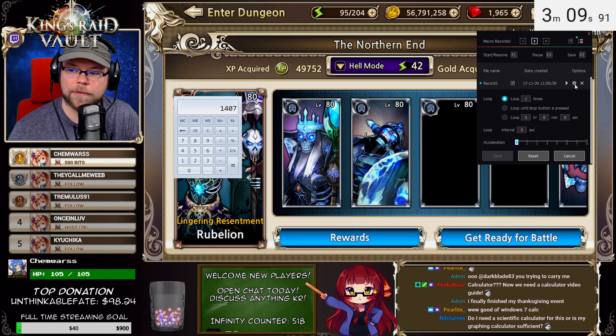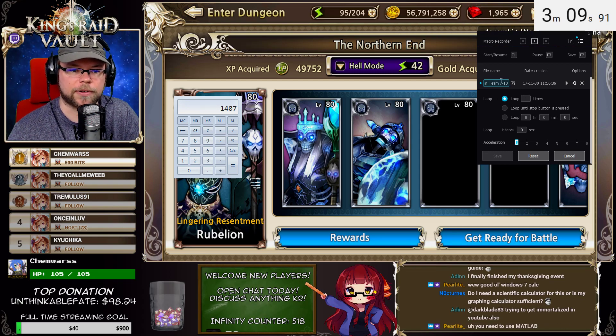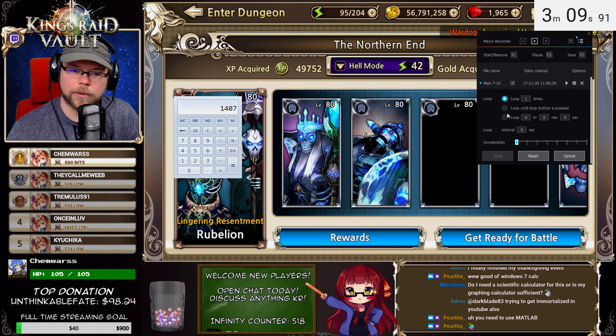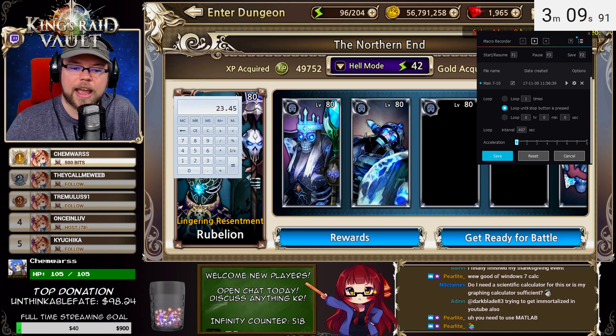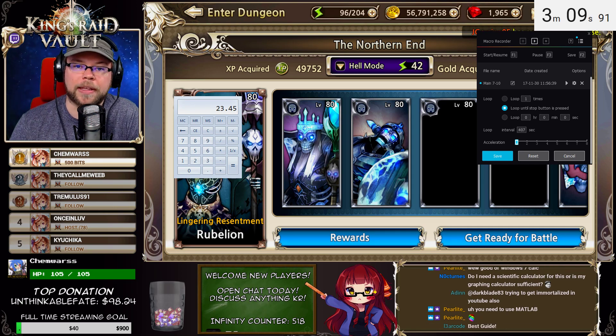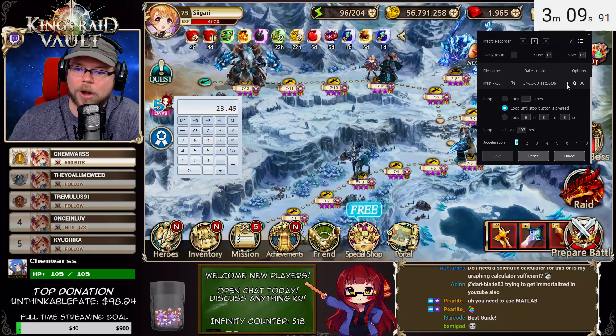In your record macro function, click the gear to open the macro options. First, rename your macro — something like 'Main Team 710' or 'Main 710' so you know what it's for. Set it to loop until the stop button is pressed, which means your macro will keep running until you tell it to stop. Under Interval, type 1407. That means the macro will run every 1407 divided by 60 — about every 23.45 minutes — according to our calculator. That will keep you running and gathering all of your loot and whatever you need. Be sure to click Save afterwards, then just hit the Play button and watch your macro run for you.